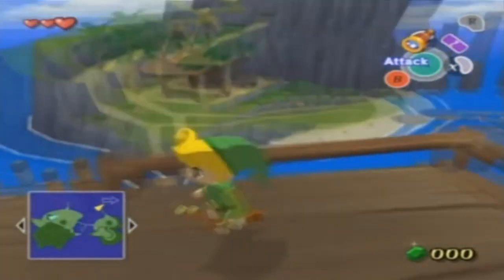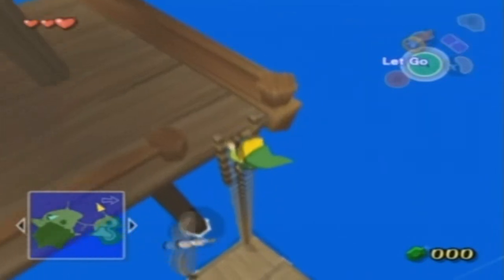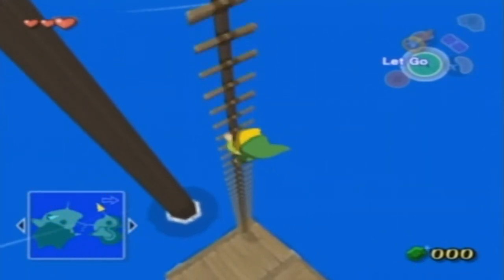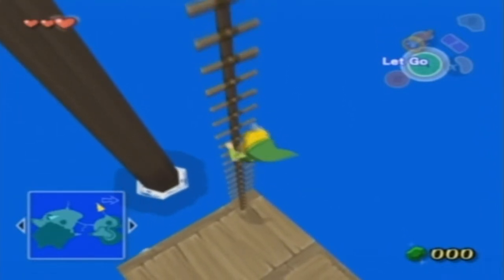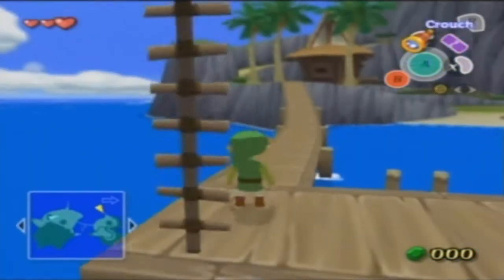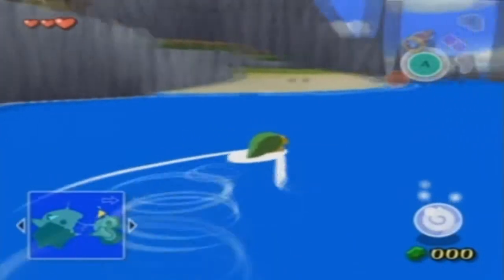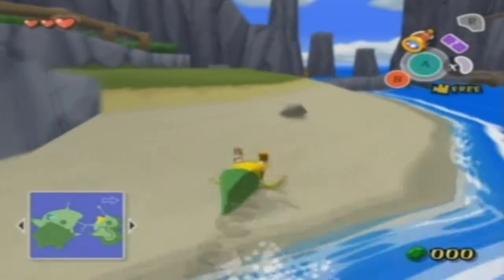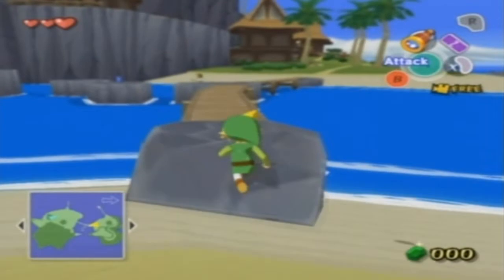Hey, what's up YouTube? My name is ATrueGram, and this is going to be episode 2 of Let's Play The Legend of Zelda Wind Waker. In the last episode, we discovered that today was indeed our birthday, we kind of almost slept through it, and now we're gonna go discover what exactly is going on in the forest. A mysterious blonde lady has fallen into the forest and maybe needs our help.